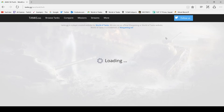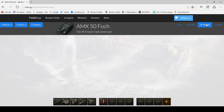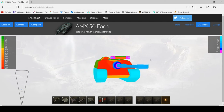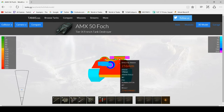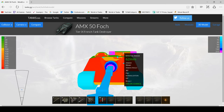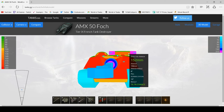Now we're on to the Foch — the tier 9 French tank destroyer. It has 400 alpha damage. The 750 alpha is actually on the tier 10, the Foch 155. The main weak spot, as with the Foch 155, is this area on the cupola — it's quite flat and you should be able to pen it if you don't hit the parts where it'll auto ricochet. Use your gun to try and hit that bit. Don't shoot the viewports on the side as they don't actually register as hitboxes.